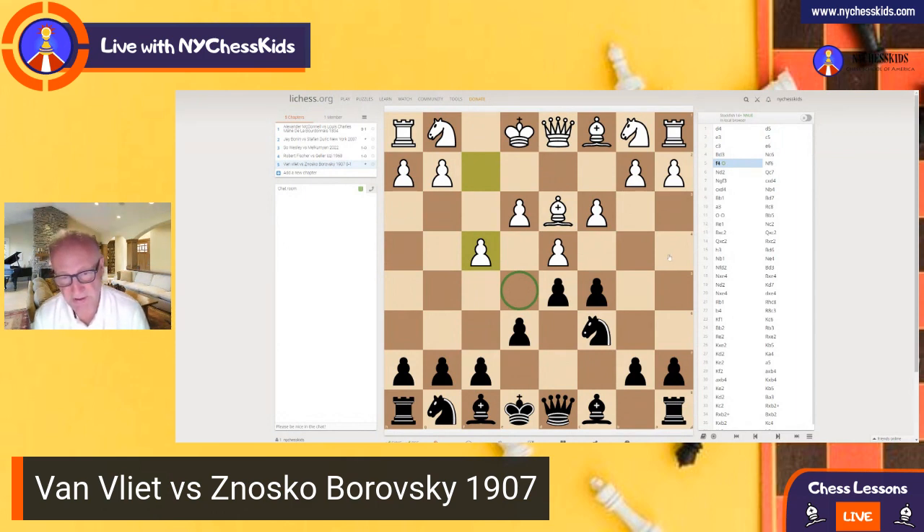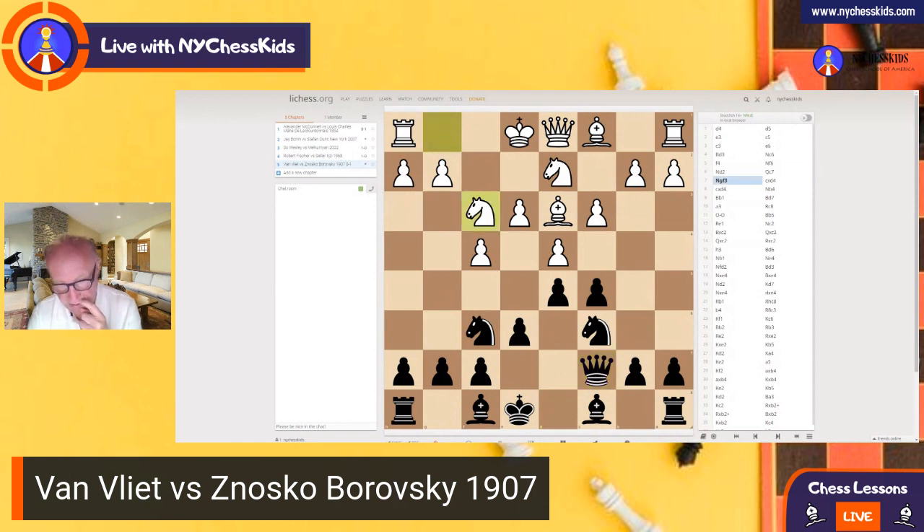But then there are some disadvantages. The biggest one is this bishop here that can't get into the game. And also, the pawn on e3 could be weak in some positions. You will see how interesting a move Black played here — Qc7. Because after knight f3, Black takes, and now White cannot take with the e-pawn because the queen would take on f4. That's the idea of that move.